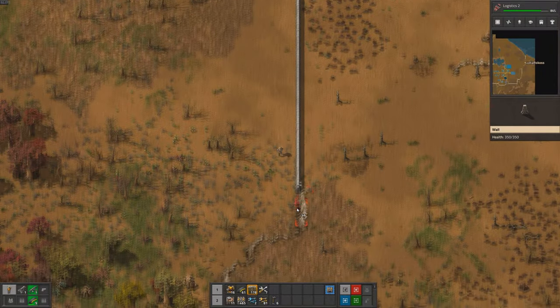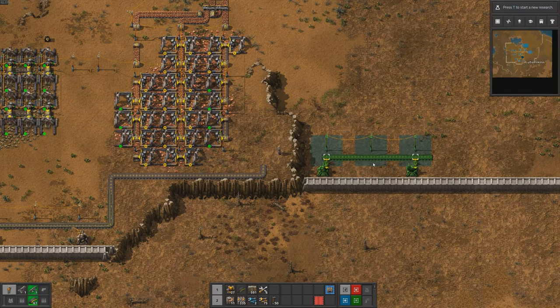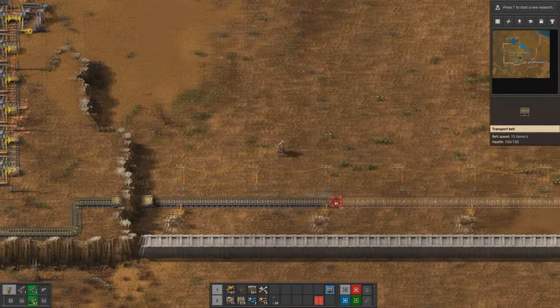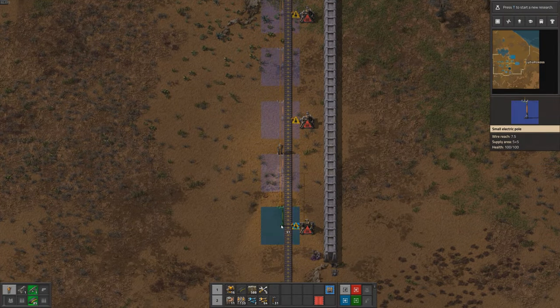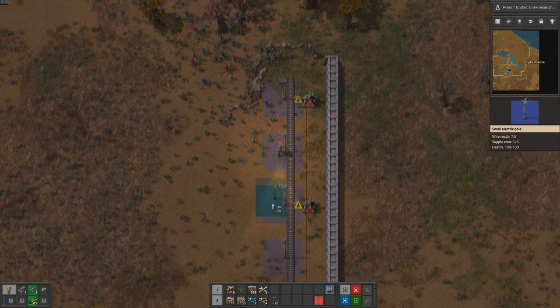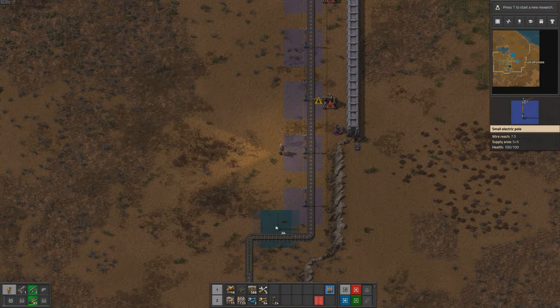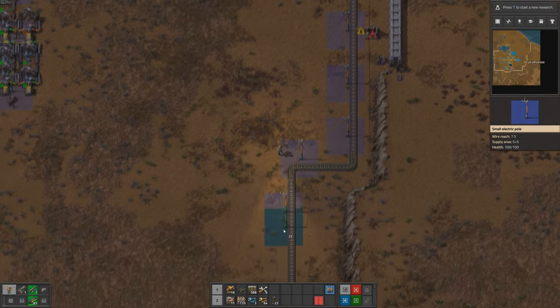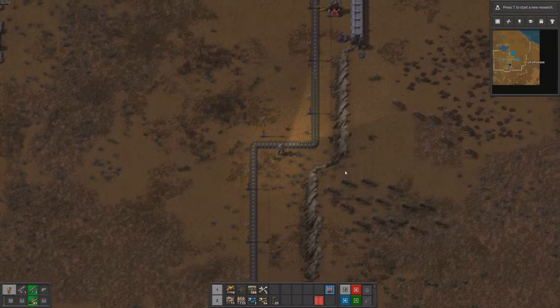Building the defense required a significant amount of effort and resources, but it was necessary to protect the base from the constant threat of biter attacks. Walls and gun turrets can form a formidable defense against enemy attacks. Walls can slow down the enemies and protect the turrets while they deal damage. With a well-designed defense system, players can keep their bases safe and secure from enemy attacks.